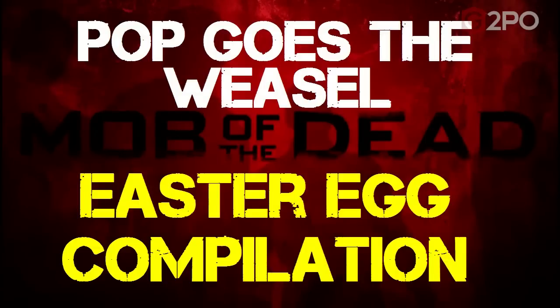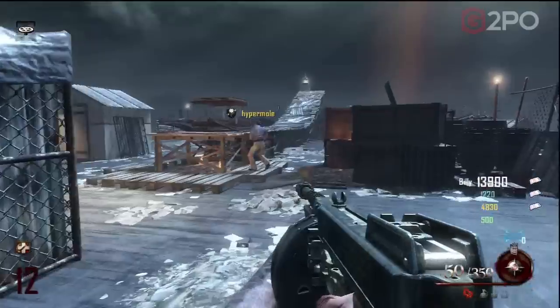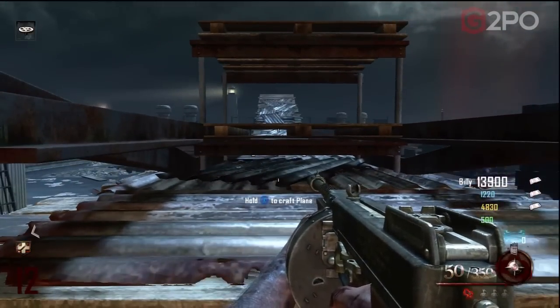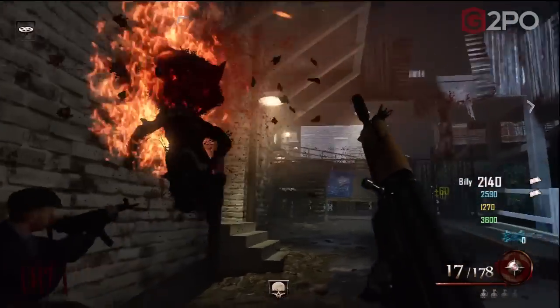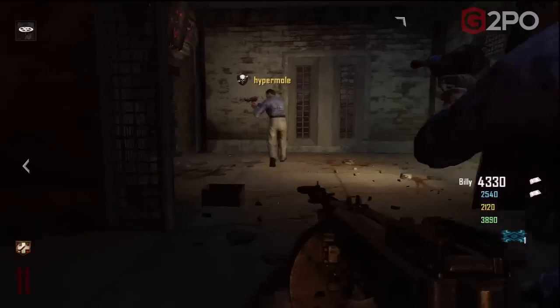Hey guys, Spider-Bot here and welcome to our compilation guide for Pop Goes the Weasel, the achievement and easter egg on Mob of the Dead, Black Ops 2 Zombies DLC. There are a couple of prerequisites you need to have completed before progressing with this easter egg. First, you must have built the airplane on the roof of Alcatraz. Second, you must have fed the beast three times and unlocked Hell's Retriever.